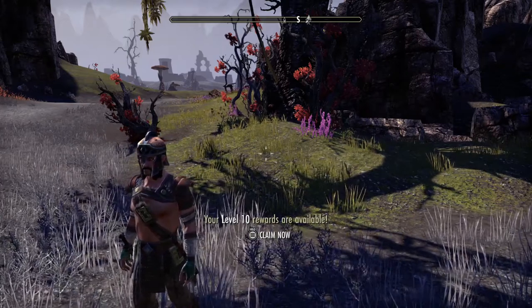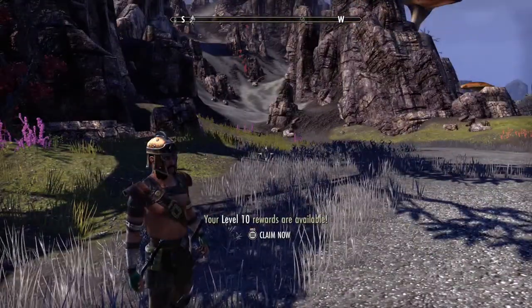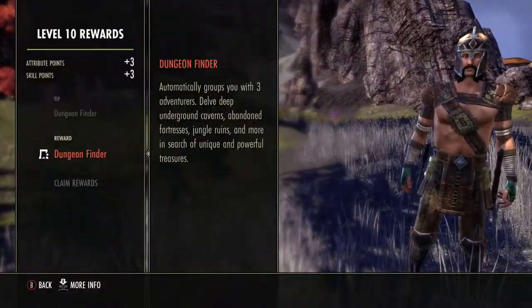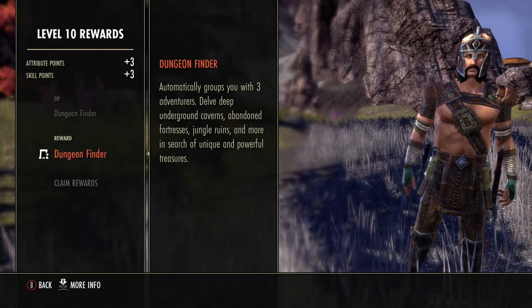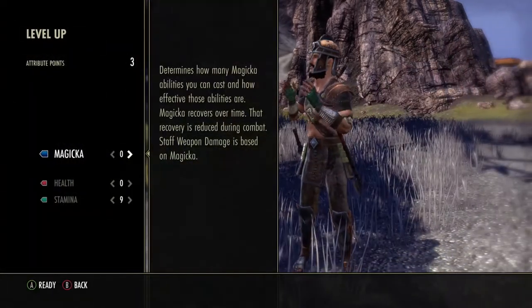We made it to level 10, so let's go ahead and claim our rewards. Now we got the dungeon fighter finder — we can actually do some stuff here. We also got three attribute points and some skill points.